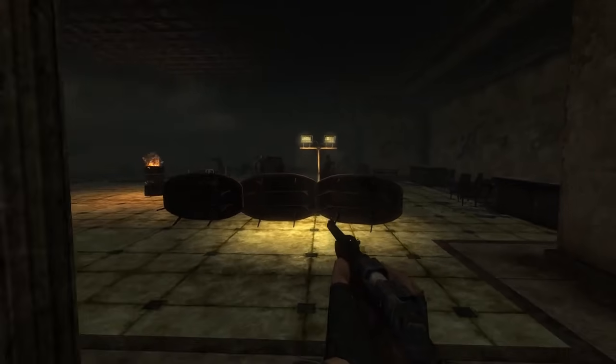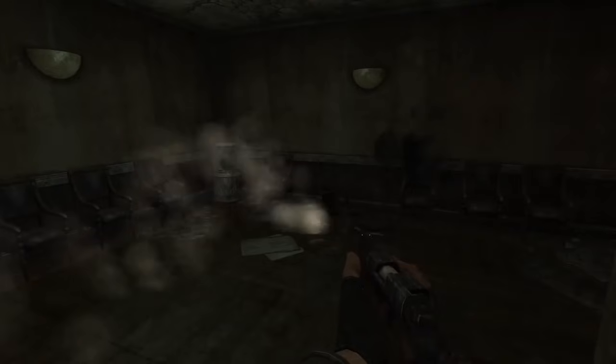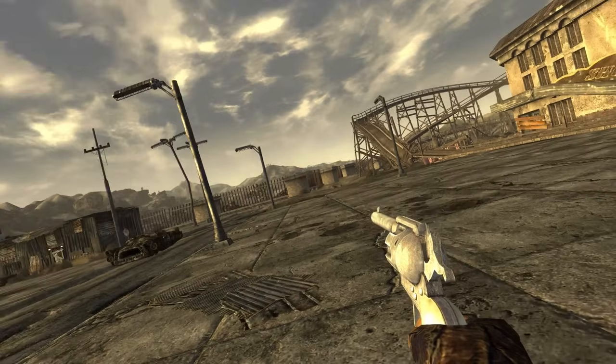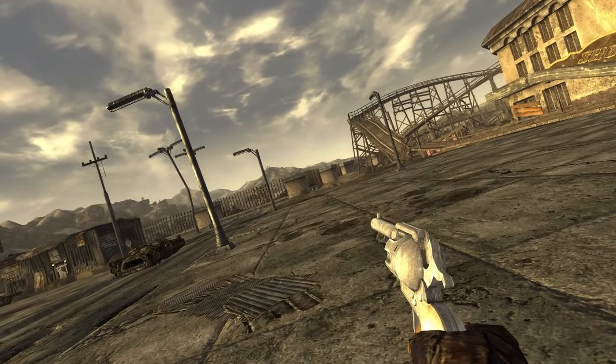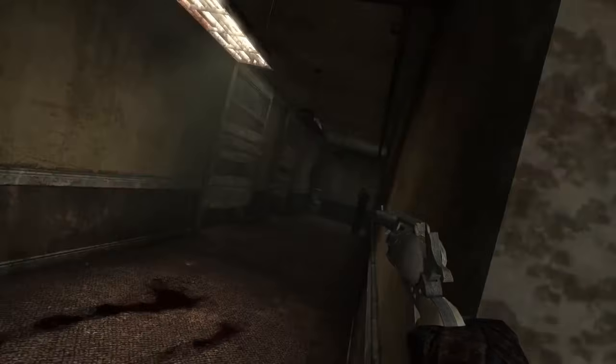In Fallout, sometimes you'll be pinned down behind cover during a firefight and can't risk popping out to land a few shots. It's in cases like these that B42 True Leaning comes in handy — it adds the ability to peek around corners by leaning. Press the hotkeys assigned in the configuration file (E and Q by default), or if using a controller, simply aim near a corner and you'll lean automatically. This mechanic can also be used to check for danger before making a push.